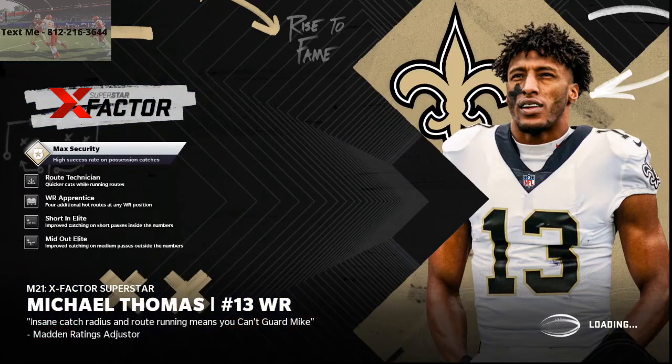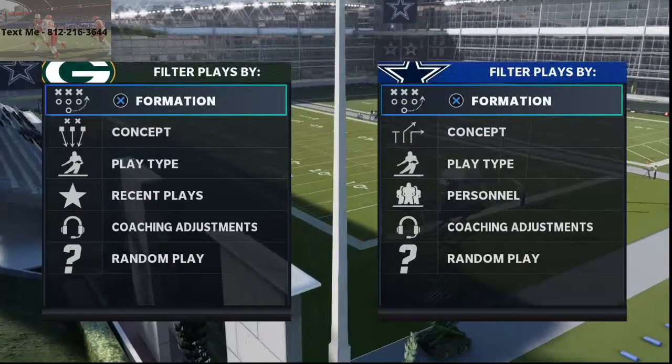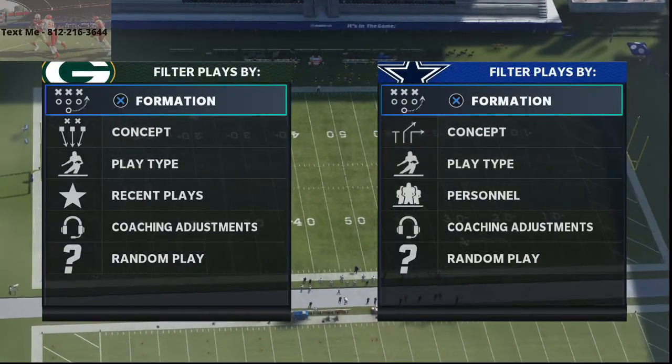In today's Madden 21 video, I'm going to be breaking down what I believe to be one of the best blitzes post-patch in Madden 21. This comes to us from the 46 defensive playbook. We're going to be looking at 4-6 bear.